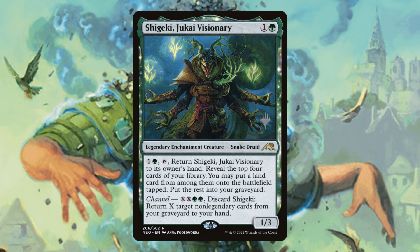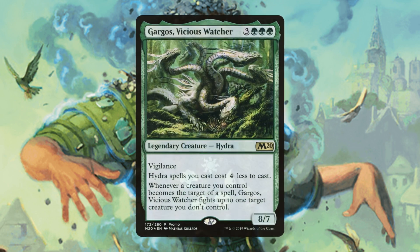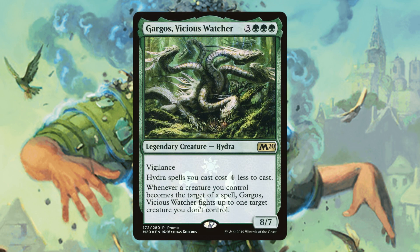Shijeki is incredibly useful in this deck. This is not a mill strategy, but the fact that we can keep casting it - it's an enchantment that enters the battlefield and returns itself to our hand while netting us value - is insanely useful. It also has that channel ability, so we can get any important pieces that we mill back to our hand. In short, it digs us super deep, gets us our key pieces, and generates a ton of value.